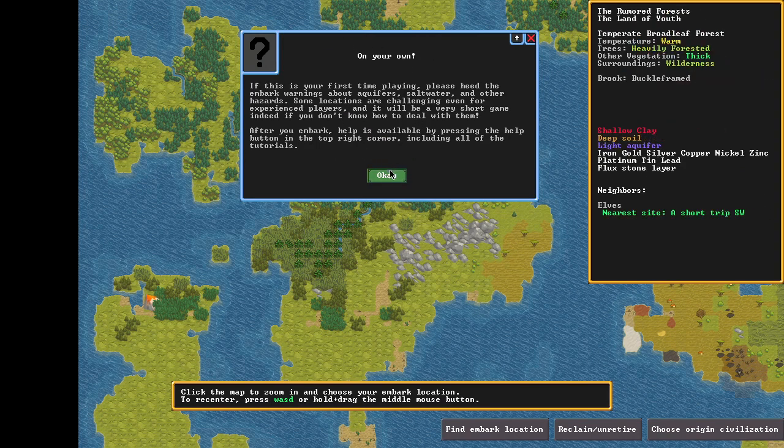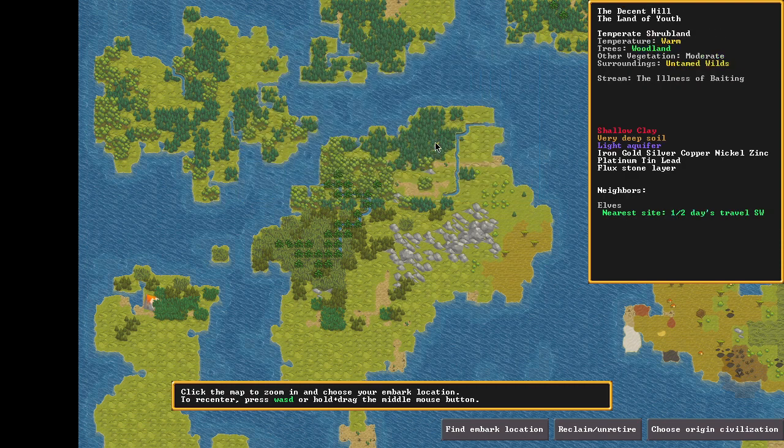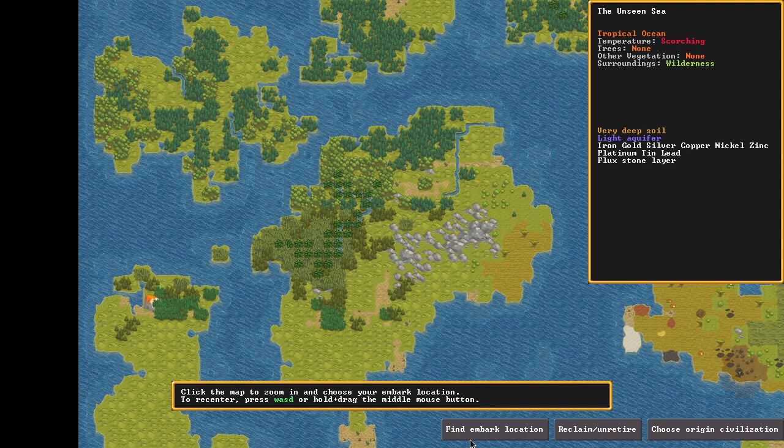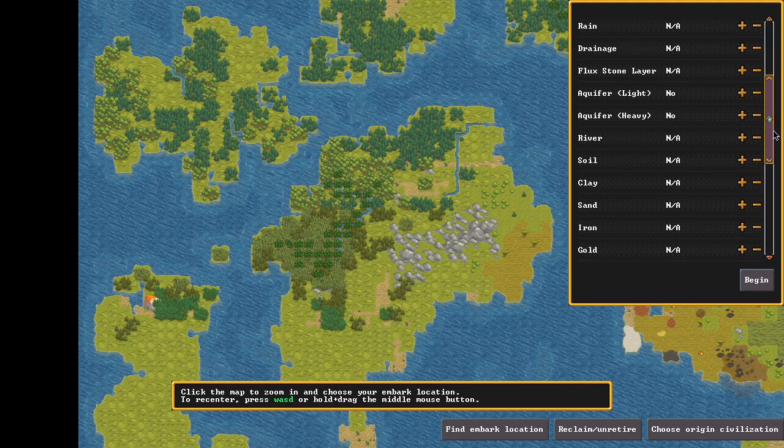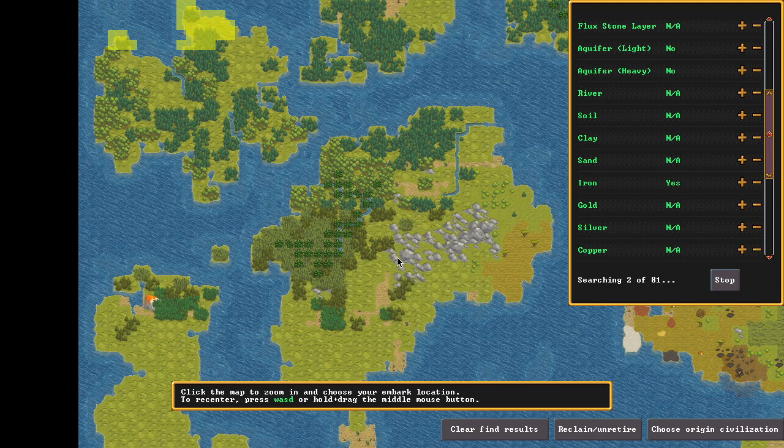Come down to the bottom and hit 'Find Embark Location.' It'll pop up a menu on the right. I seriously recommend that in the beginning you turn off aquifers first. This will try to match the criteria you put in — the more criteria, the less available spaces. Let's also look for iron. Hit 'Begin' and it'll do the search.